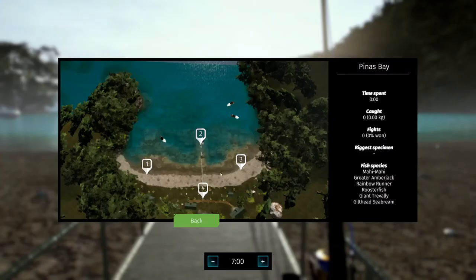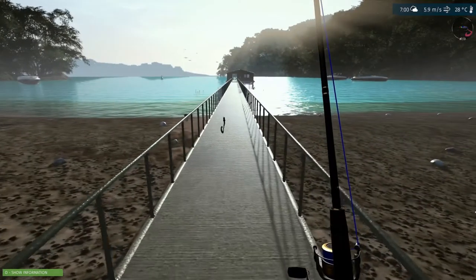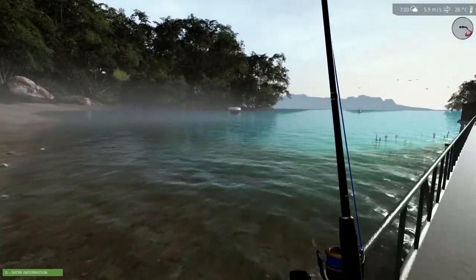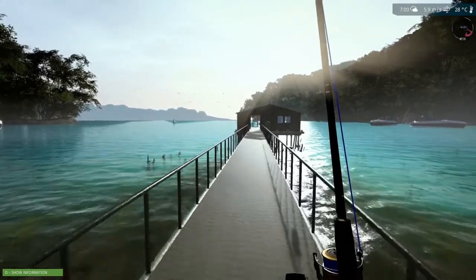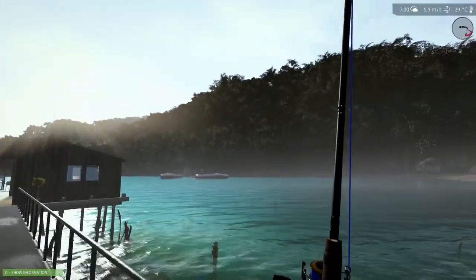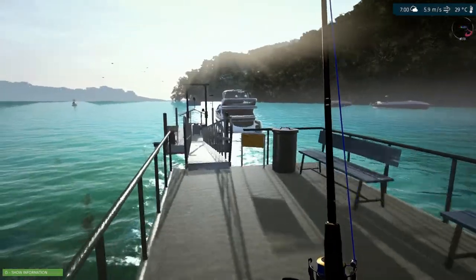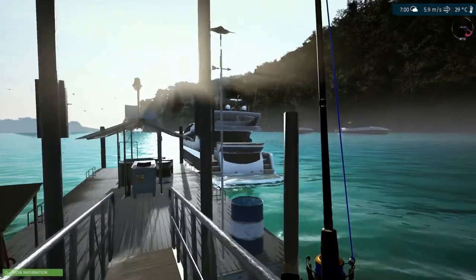Right off the bat, let's check the map. We have just four spots — actually three spots. It doesn't look bad at all. I like the water, I like the greenery — I like how this looks. Oh, and that's the boat we can take out.